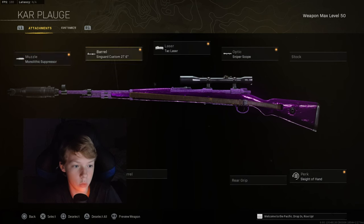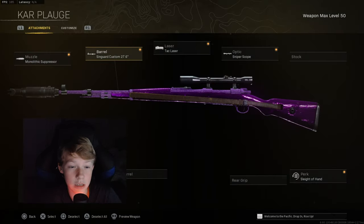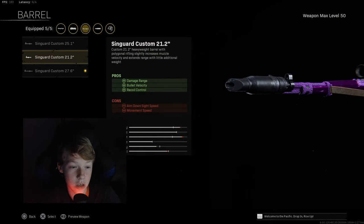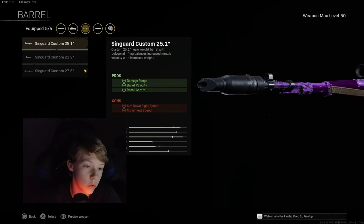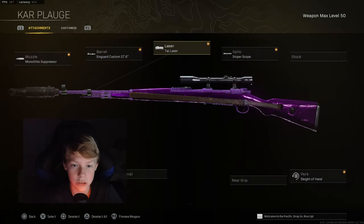Let's get into the class setup. For the muzzle you want to do the mono suppressor — everyone uses this for their Car. Use the Send Guard Custom 27.6 barrel. You could use the 21.2 or 25.1 if you want to be quick scoping a lot, but I'm using the 27.6 so I can get quick scopes and long range kills.